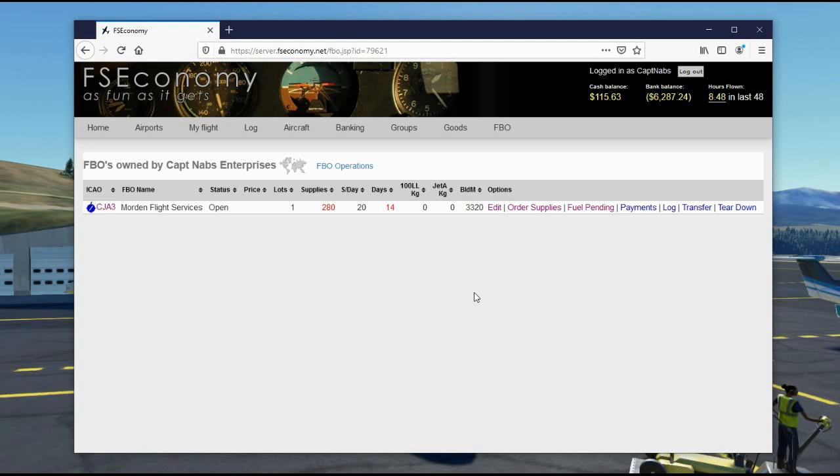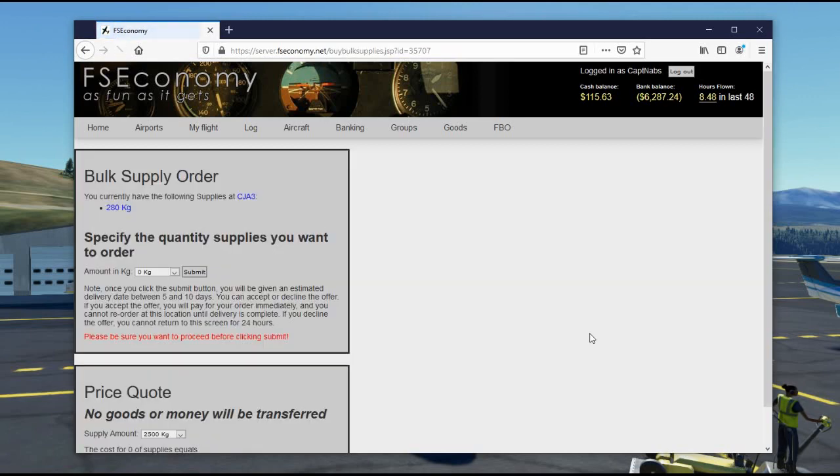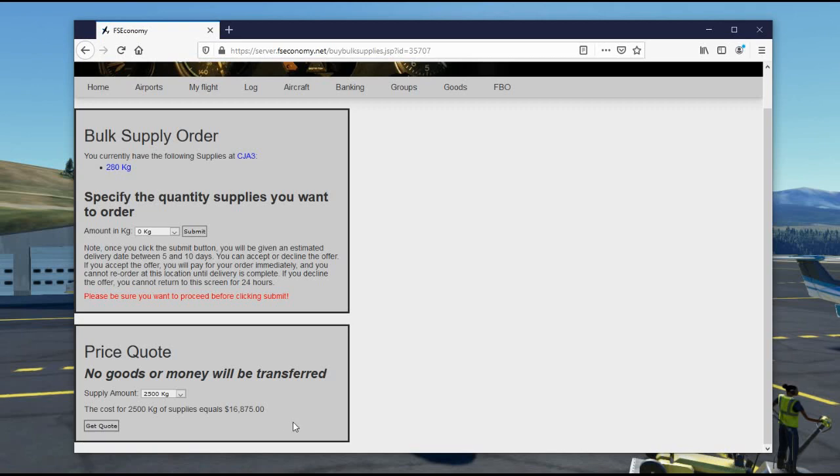If you reach that 45-day limit without resupplying, the FBO goes into the lottery — those are the airports listed in the lottery I mentioned at the beginning. If nobody buys a lottery ticket and the FBO isn't awarded, it gets completely torn down and the lots are emptied out again, eligible to build on. Supplies are easy to order — you can fly them in like any other commodity, or order directly at your FBO. However, 2,500 kilograms costs about $17,000, which is a significant amount. You may find them cheaper elsewhere and fly them in for less.